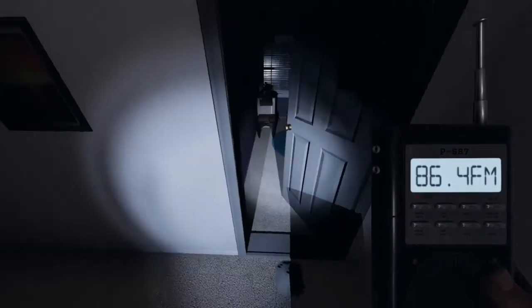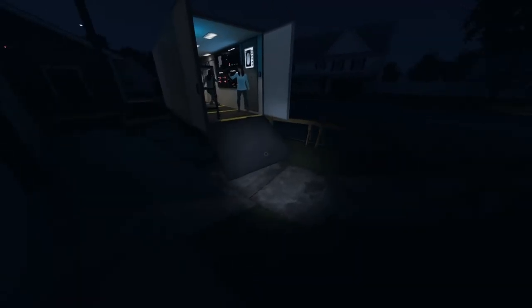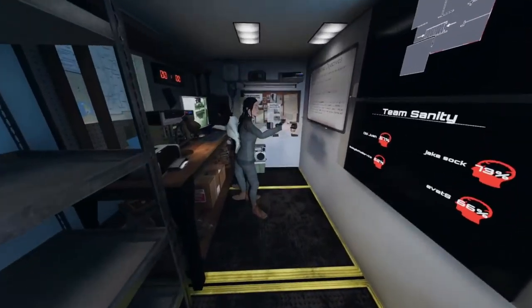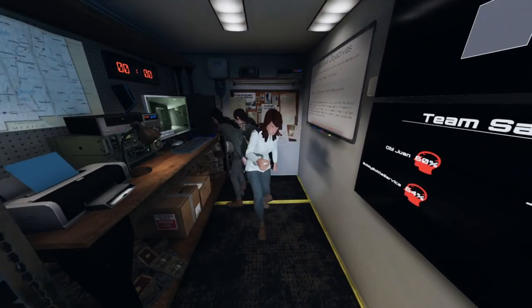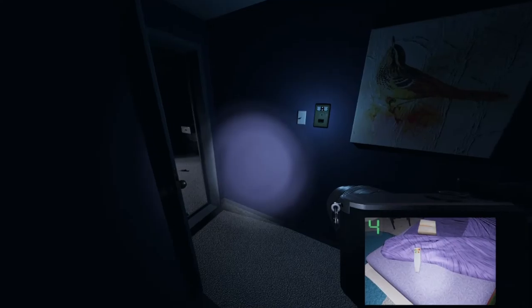Moving on, we have a lighter — news flash, it lights things. The most important item of all is your flashlight. If you don't have one, it's dark in these houses, dark in the high school, and dark in the asylum. The strong flashlight has a larger radius beam of light than the regular flashlight — so it's simply a bigger light.